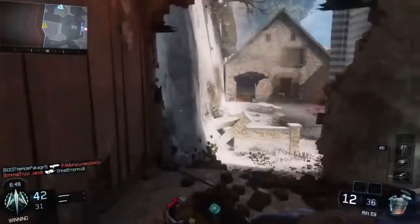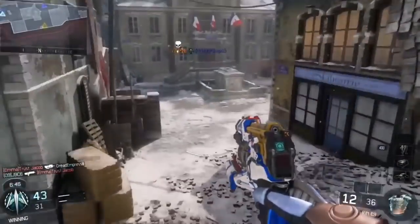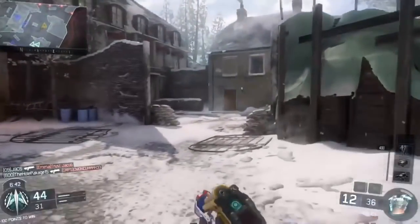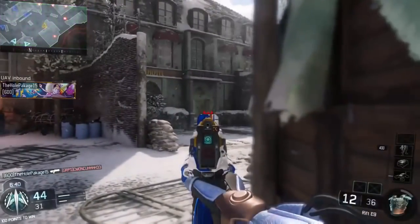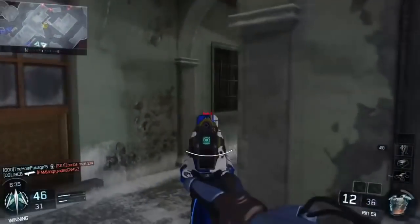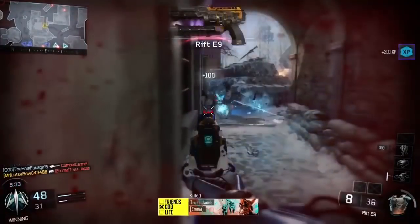To shoot and kill an enemy, you need to land four bullets in the body. Every time you shoot, it fires two bullets. So one shot equals two bullets, and two shots equals four bullets — meaning you need to land both shots on the person's body.